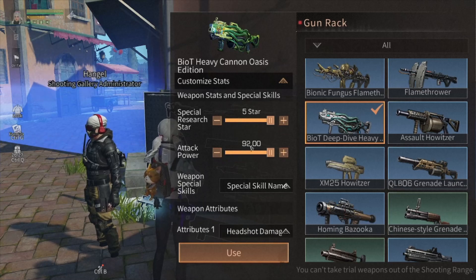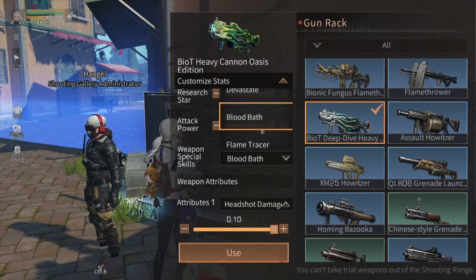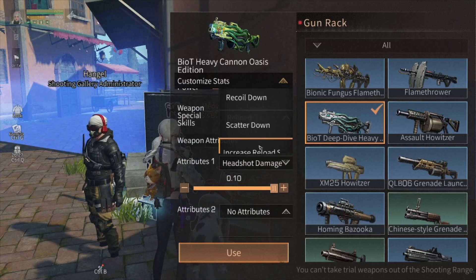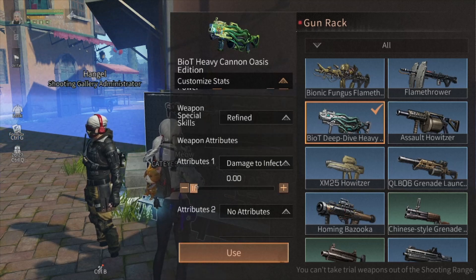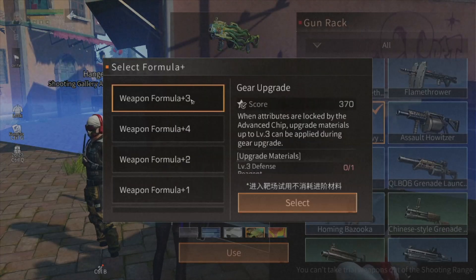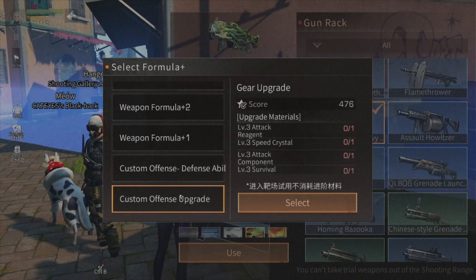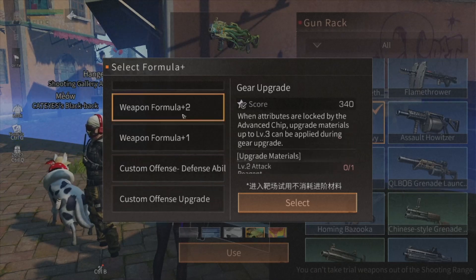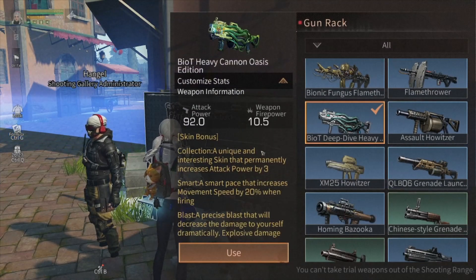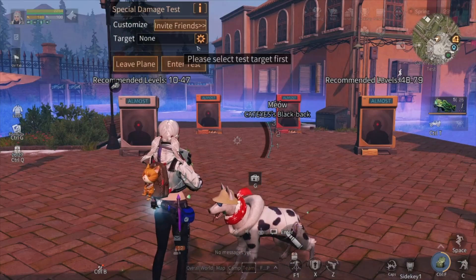You can choose attributes as you want, along with special skill and special resource stars, to adjust settings for the weapons you want to buy or upgrade. You can also add your special weapon upgrades that you already own.